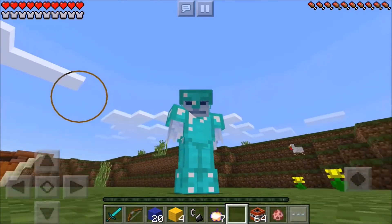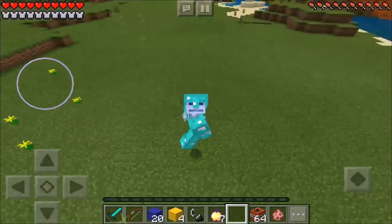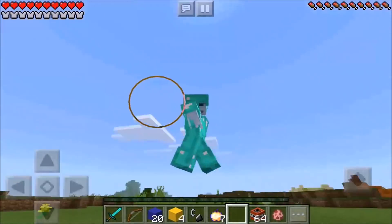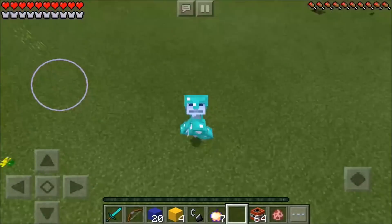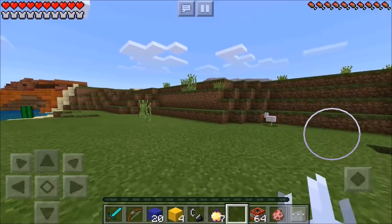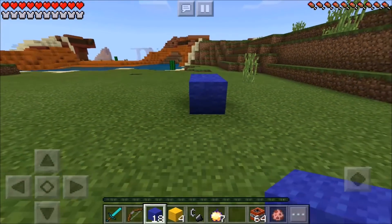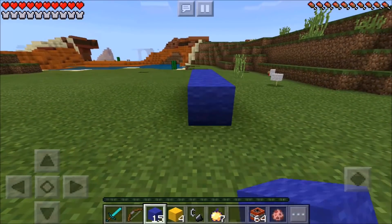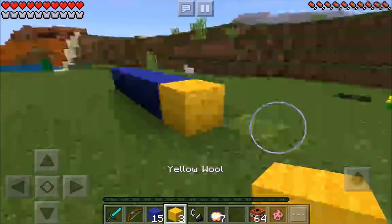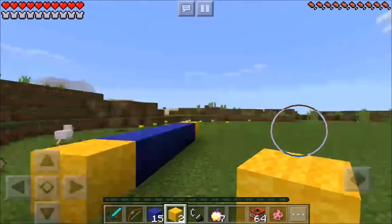That's right, we're going to be heading to the Pac-Man Dimension and hopefully when we make it there he's happy and he does not want to eat us, because I know he wants to eat everything. What you're going to need to head to this dimension: you're going to need 20 blue wool. Place 5 of those on the ground just like that, then you're going to need 4 yellow wool — place 1 of those on each side of your blue wool just like that.